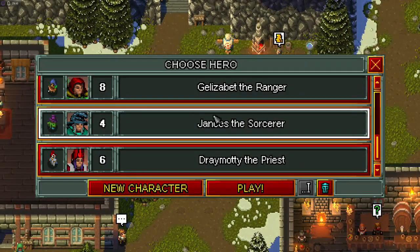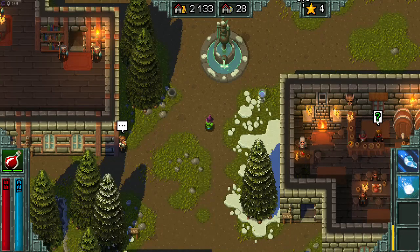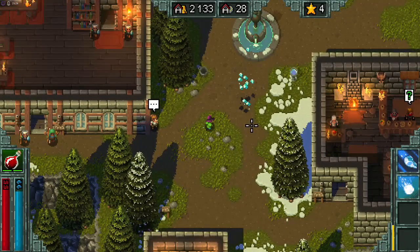Looks like my sorcerer is the next one. So this is a new character. All of their spells are ice spells and they bounce off of stuff. And then I can also cast a meteor.